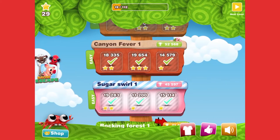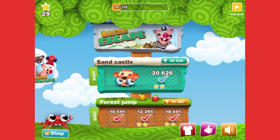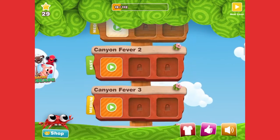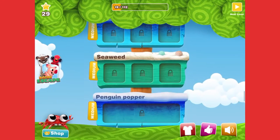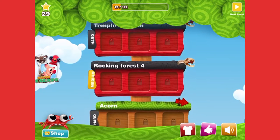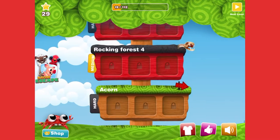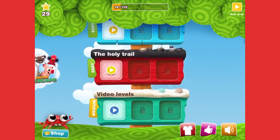One thing I want to show you guys — I looked through this whole entire thing and there are actually 10 bosses. There's the puffer fish, that's one, and then two, three, four, five, six, seven, eight, nine, and ten. See, the ones that are rectangle-based, those are the bosses. So yeah, there are 10 of them.